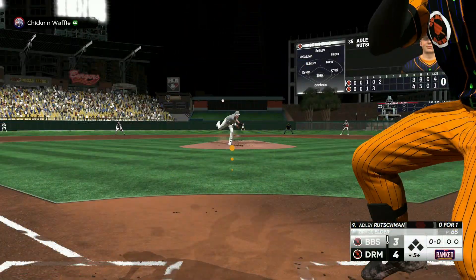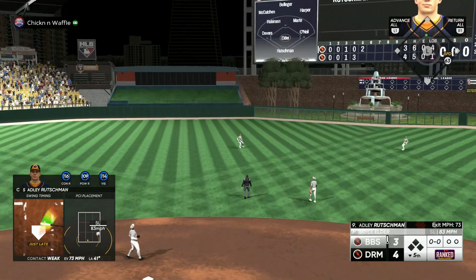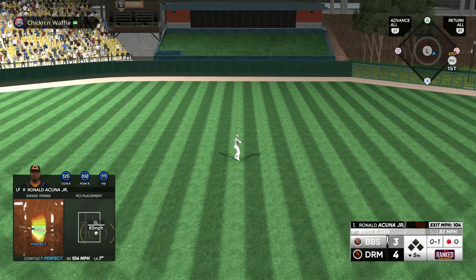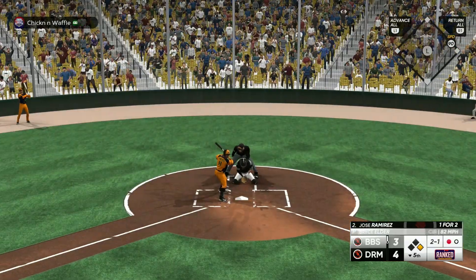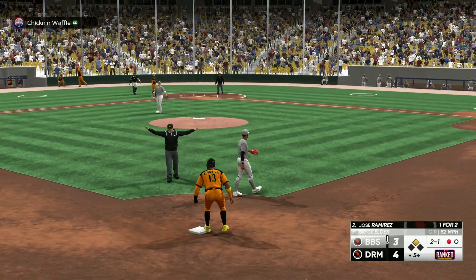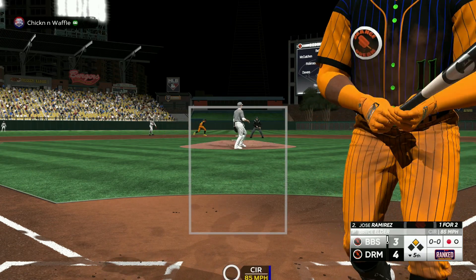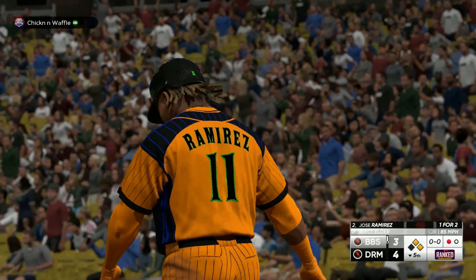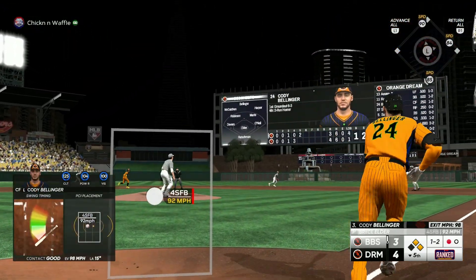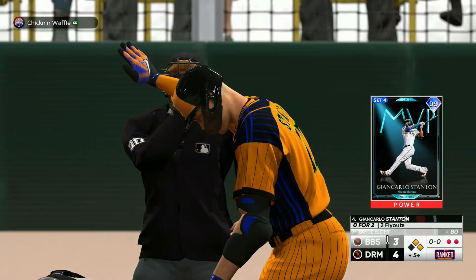Adley — come on. We got a gift there. Finally timing up that slider with a righty. We're getting up to second on that — got in his head, I was taking a lead, I wasn't planning on stealing but we're there anyway. That's ball four — good plate appearance. At least we got two on for Stanton this time.